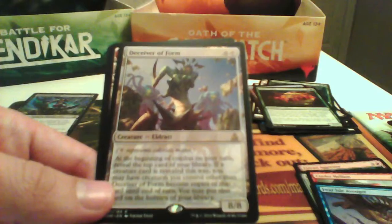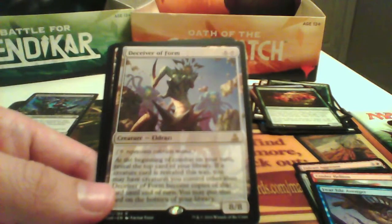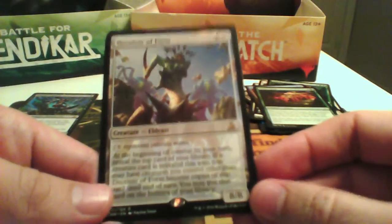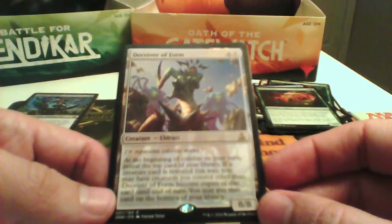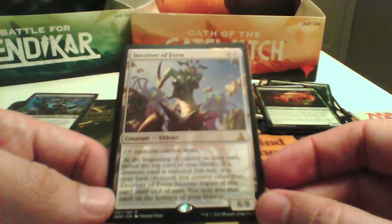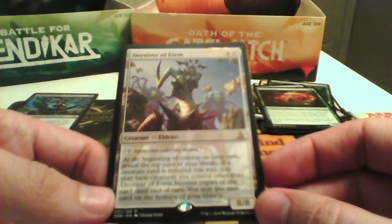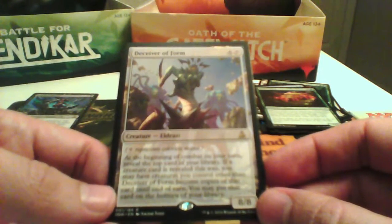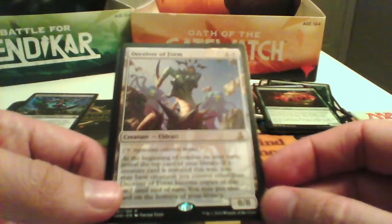Deceiver of Form for the rare — an 8/8 for 7, so good bomb. At the beginning of combat on your turn, reveal the top card of your library. If a creature card is revealed this way, you may have creatures you control other than Deceiver of Form become copies of that card until end of turn, and you may put that card on the bottom of your library. It's a bomb.